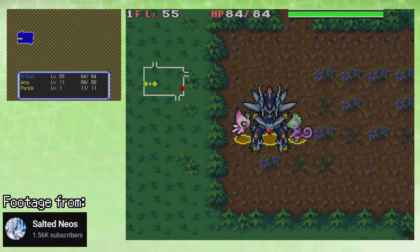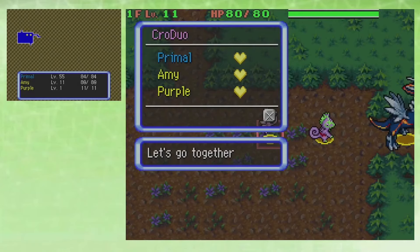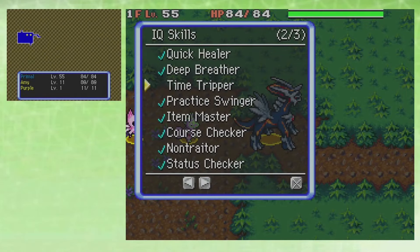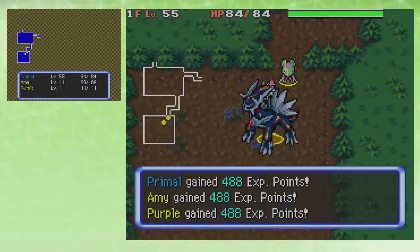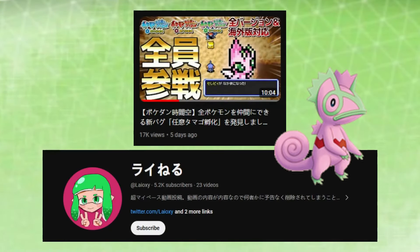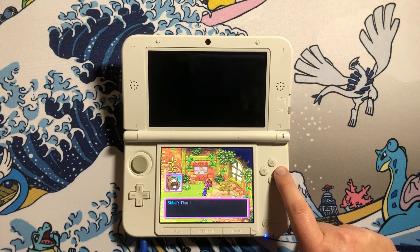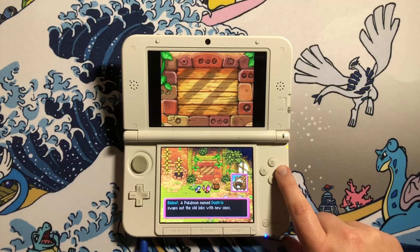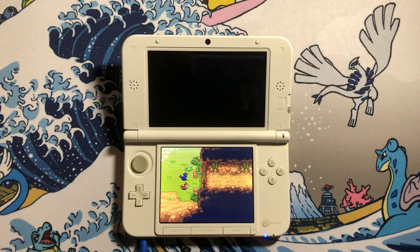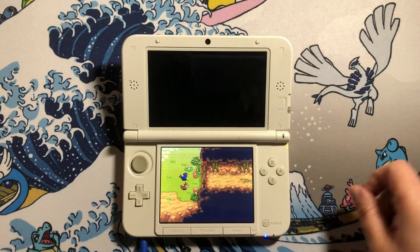There are still glitches being discovered today. A few months ago, a Japanese player found a recent glitch in Mystery Dungeon: Explorers of Time, Darkness, and Sky where you can apparently recruit any Pokémon — including normally unobtainable ones like pink Celebi and purple Kecleon. I'm not an expert in the community; I just want to compile everything. There's a video by Salted Neos that goes over the process really well. Part of why I love doing these videos is just how fun and entertaining it is to see this crazy stuff, but definitely check out other creators if you want to try implementing some of these, because there are great resources out there.